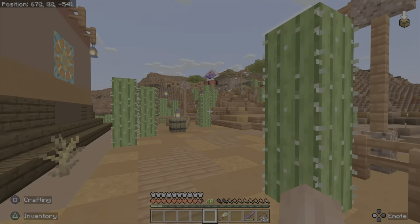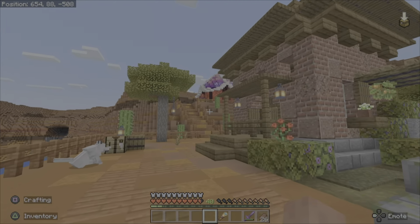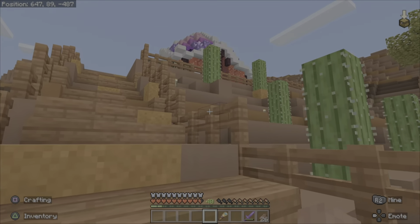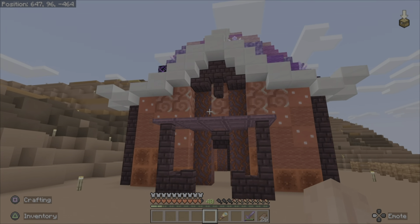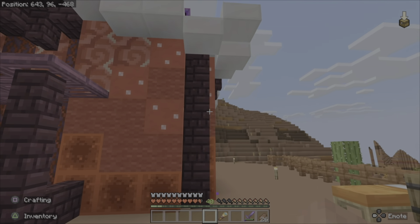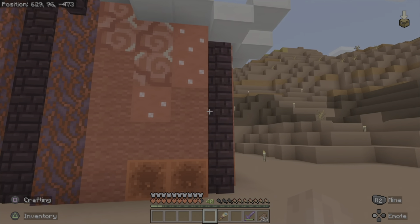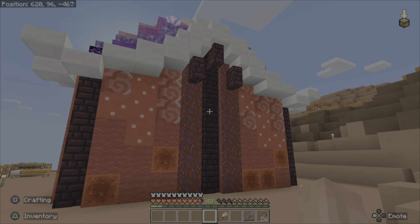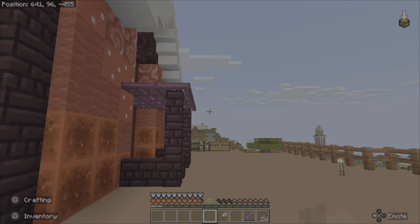This is what it looks like as we get a little bit closer. This should be the last clip where I forgot to record audio, so hopefully by the next clip we'll have it back up and running. As we come up the stairs and take a look, you can see we have a bunch of crazy blocks put together and to be honest I love the way it turned out. I really like the style of it — it's almost like a fantasy style building.